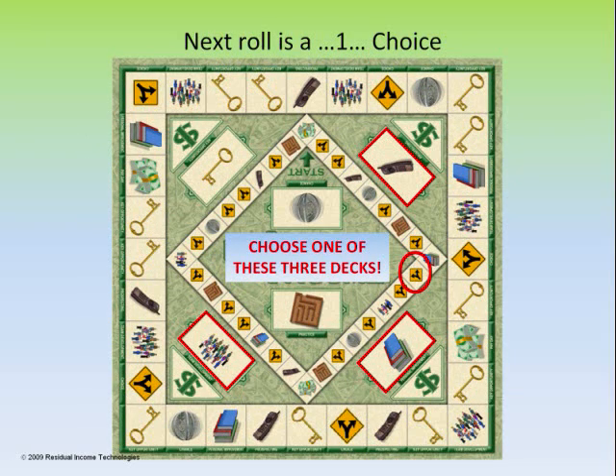Next, we've rolled a 1 and landed on the yellow diamond with two arrows — this is the choice square, where you get to make some decisions in your business. You want to choose one of three decks of cards: either prospecting, personal improvement, or team development. These are the only three decks you can choose when you land on a choice square.